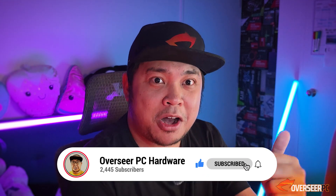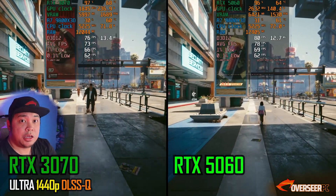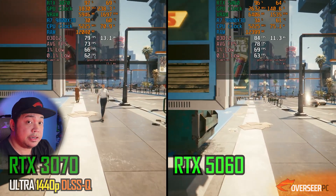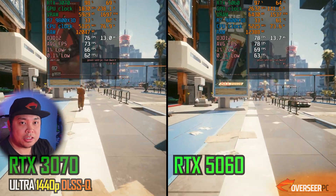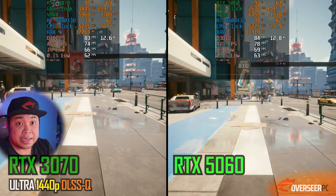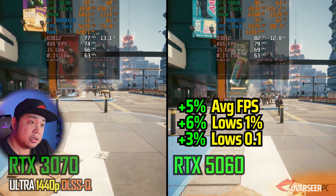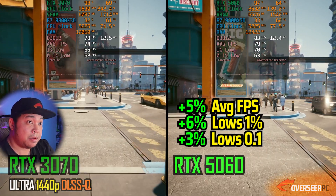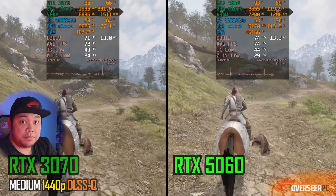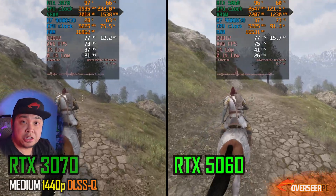Moving on to 1440p — first game is Cyberpunk 2077 with DLSS Quality transformer model upscaling. The 5060 is still the better card, slightly better compared to the 3070 and much more power efficient. GPU power is now pushing to 140 watts.